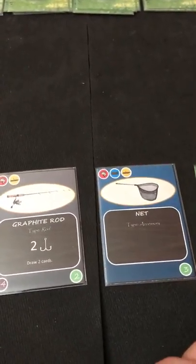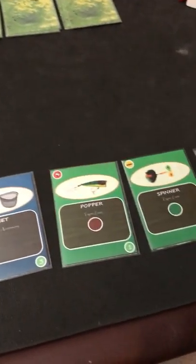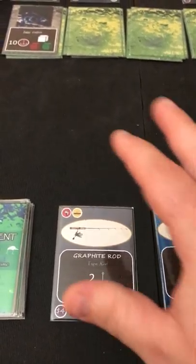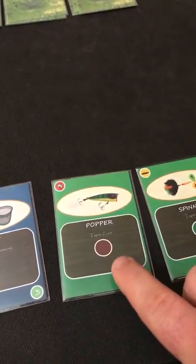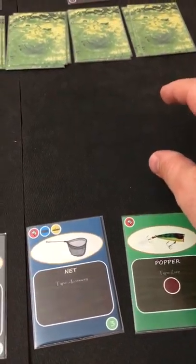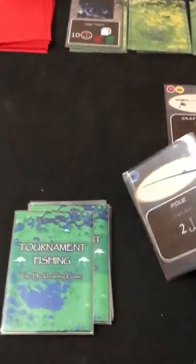We don't have anything to scan, but round three should be the first time we actually try to catch a fish. During the cast phase you can play cards in any order to combo effects how you want — accessories, rods, anything — but if you play a lure and use its special effect, you're committed to that lure. I'll play the graphite rod first to draw two cards.